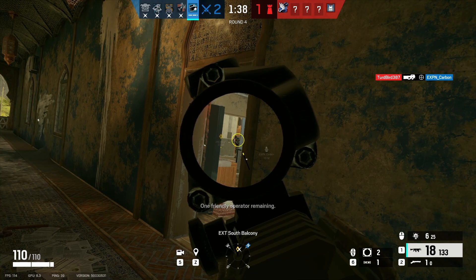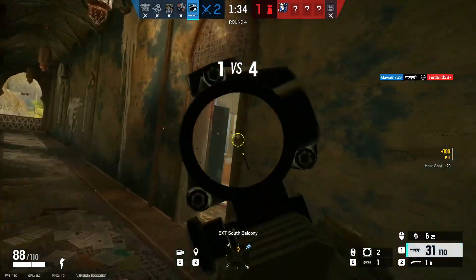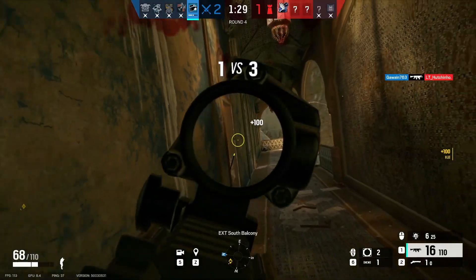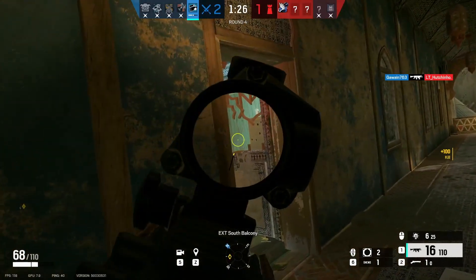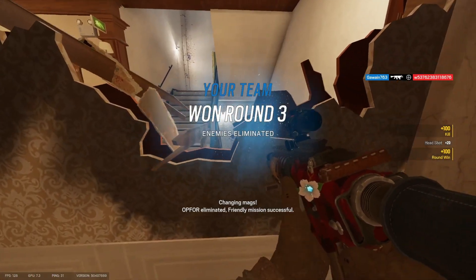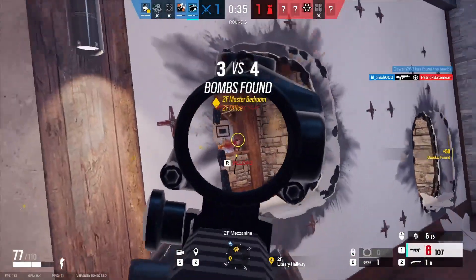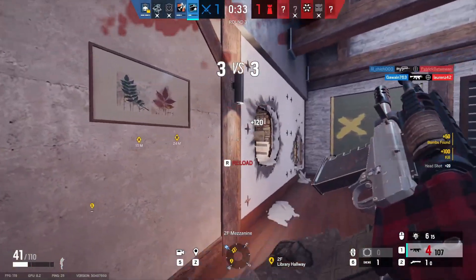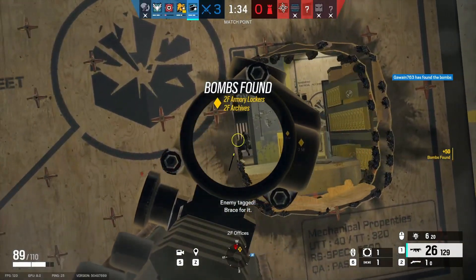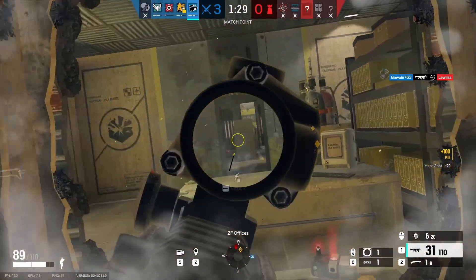Buck's primary weapon options are the C8 SFW Assault Rifle and the Camora Marksman Rifle. His secondary weapon options are the Mark 1 9mm Handgun and the Gon-6 Hand Cannon. I personally use the C8 SFW paired with the Gon-6. The C8 is a relatively hard-hitting assault rifle with a good fire rate and access to every scope up to the 1.5 times. It has a bit of a recoil kick which can be difficult to control at times, but having a flash hider equipped should mitigate it a bit. It's also worth noting that you can't attach any foregrips due to the underbarrel shotgun. In the right hands, the C8 can absolutely shred, so definitely learn the recoil if you're going to main Buck.